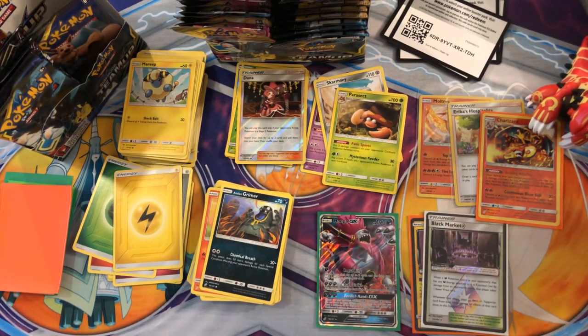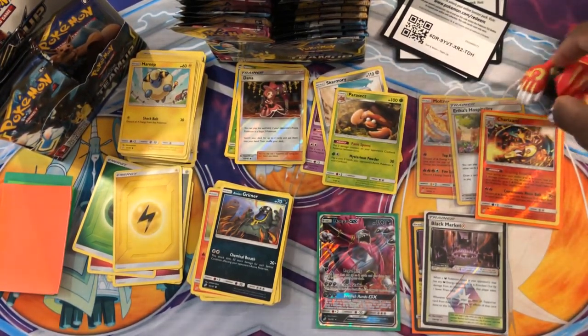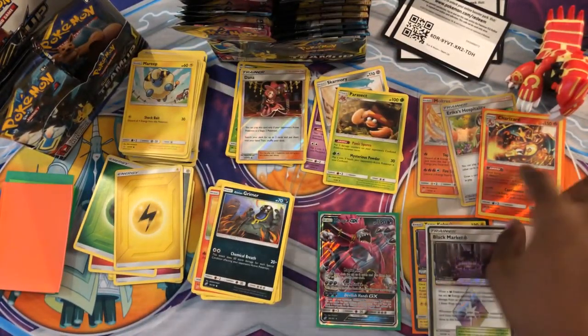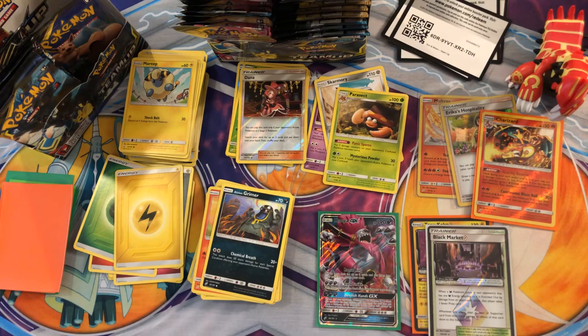Today's Code Card Friday. Hope you enjoyed. We did just get a Prism Star and a reverse Charizard, but that just means better luck for next Friday. Anyways, I'll see you guys in the next one. Peace.